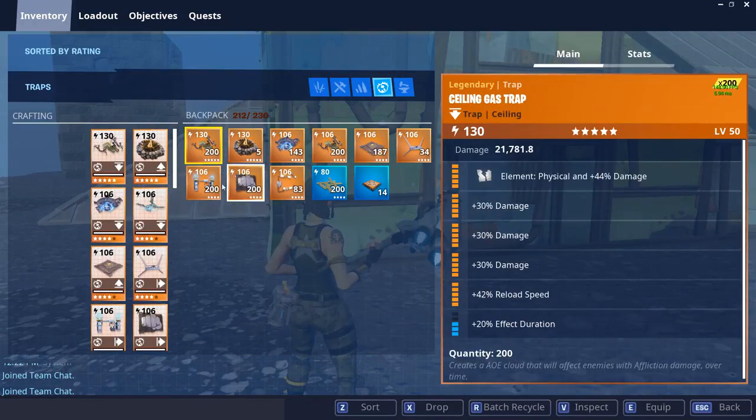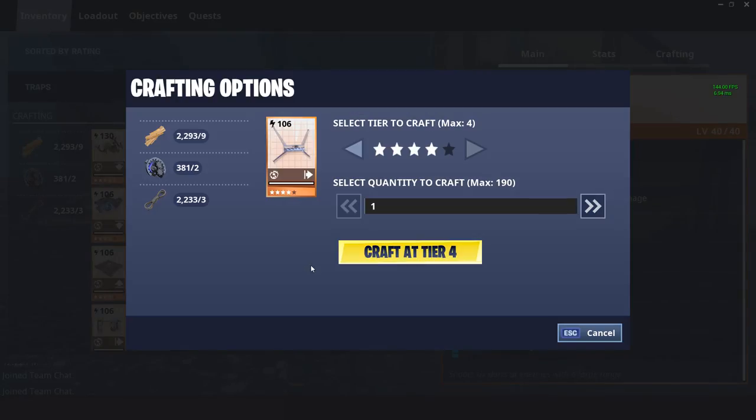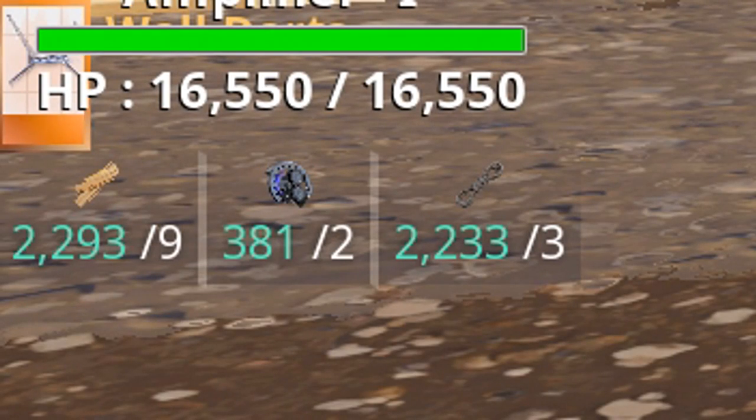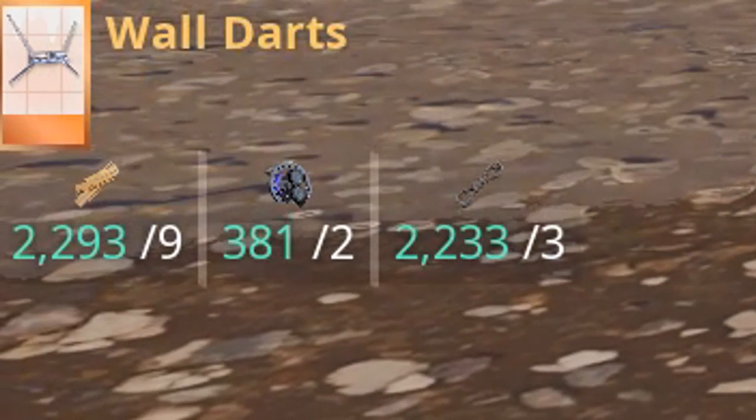Furthermore, this also counts for traps. If I track wall darts — hit T — you can see the wall darts down below. You can see I got 2300, 380, 2233 — you can see all the builds that I got for it.